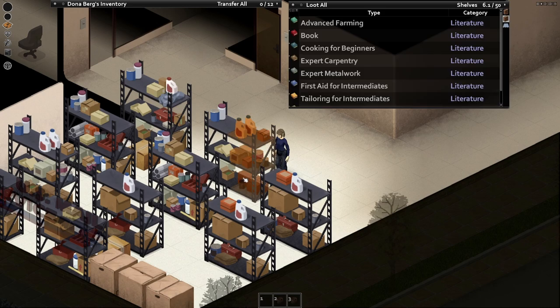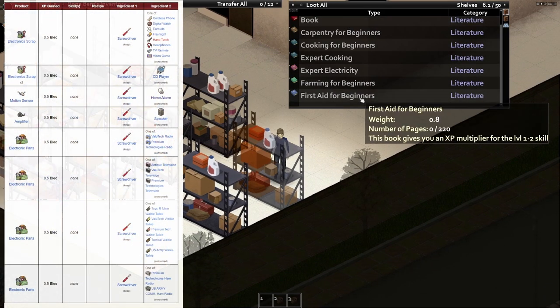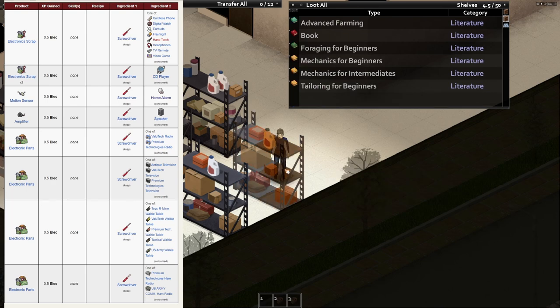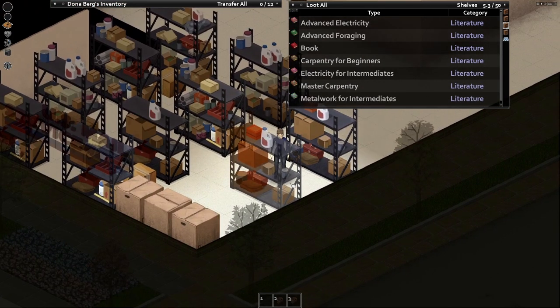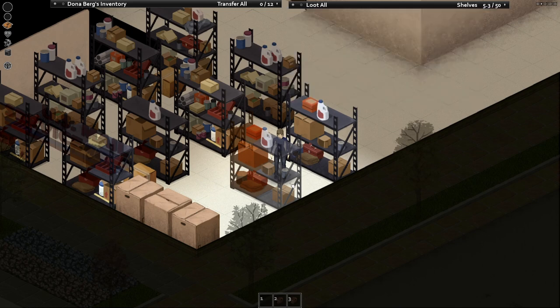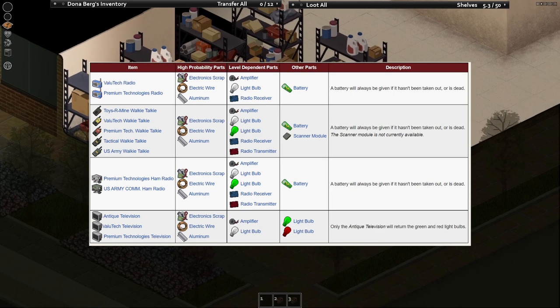If you want a more passive way to train your electrical skill, then I'll have to point you to digital watches. Once you read the beginner's skill book, each one is 1.5 experience. You need 75 experience to hit level 1, which is 50 watches. If you kill zombies, you'll gather up 50 watches surprisingly fast, and if you keep an eye out for other electronics, you can dismantle them to quickly grind out a couple levels.